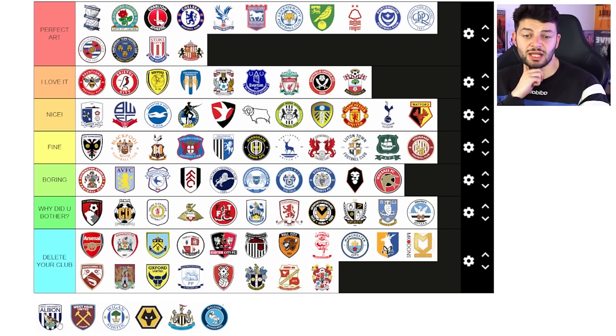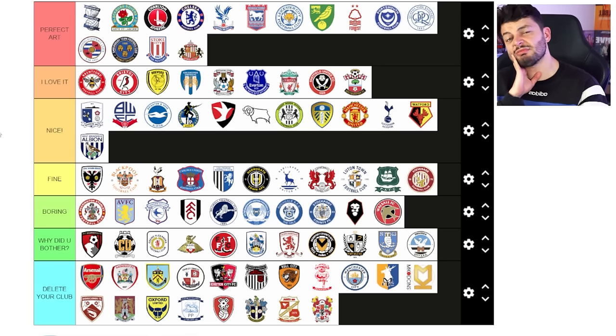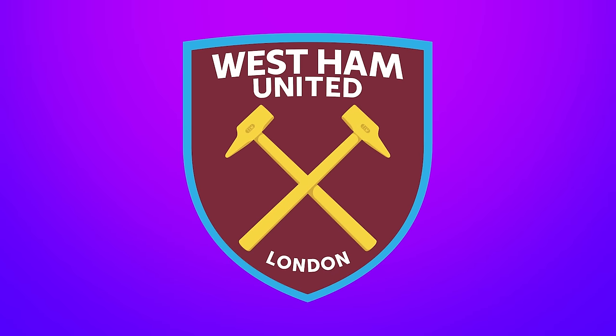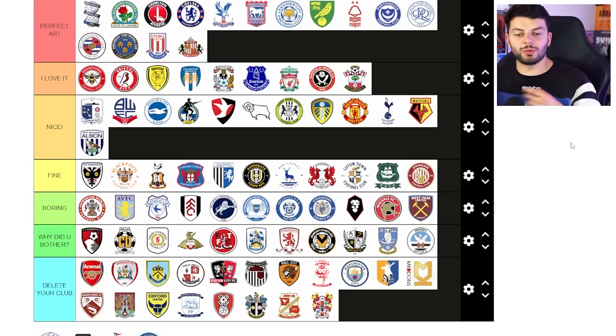West Brom — I think it's nice, I think it does a job. It's a good balance of colours and the bird sort of works sitting on a little green leaf. The other colours feel relatively neutral so I like it. West Ham — boring, boring, boring. That one really bothers me. They had a good badge before, then they changed to 'West Ham United London' and there's so much extra space in the badge — just of nothing. It feels unbalanced. You could do so much better than that.